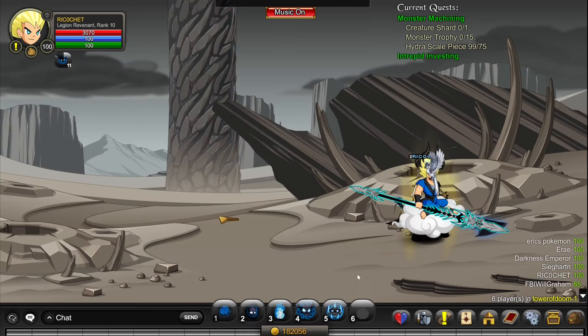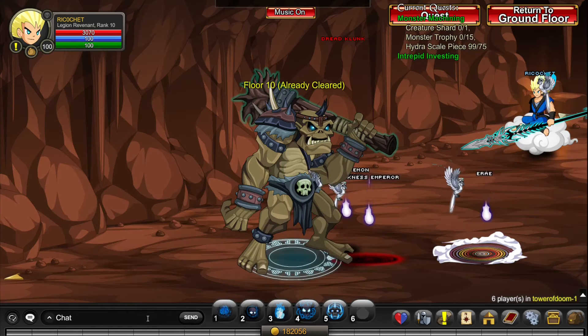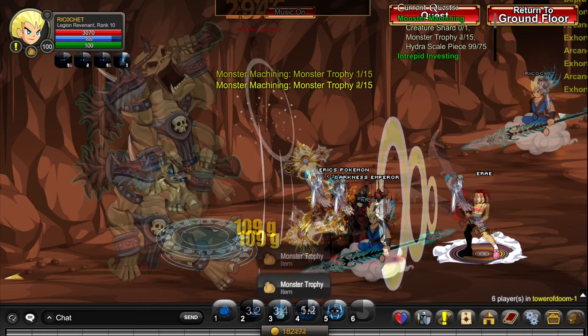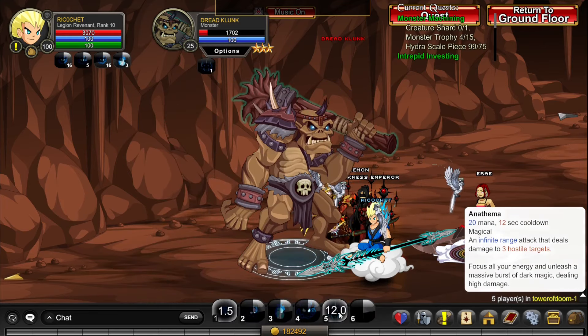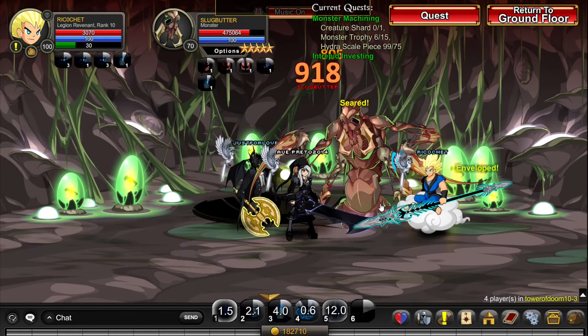After about 300 hydra pieces, go to /join power of doom and do /go to Array or whoever's in the room. Over here, bosses will drop monster trophies — the harder the boss, the more they give you. If you go to the final one, Slugrutter, they can give you up to around 10 trophies per kill.